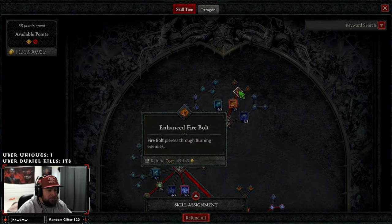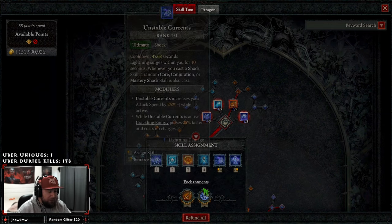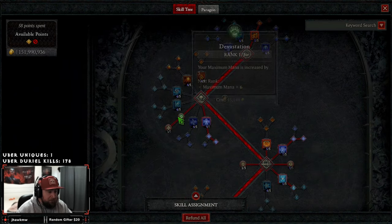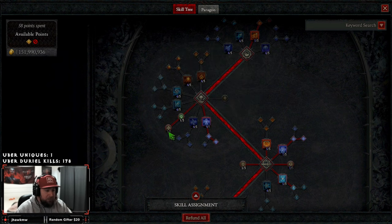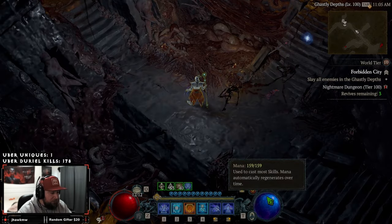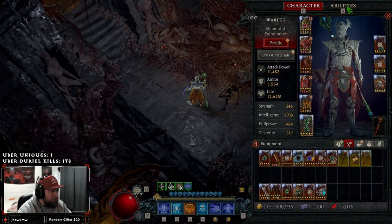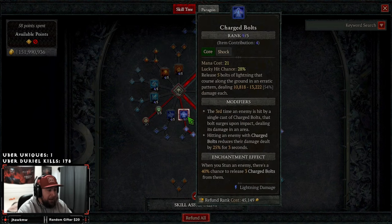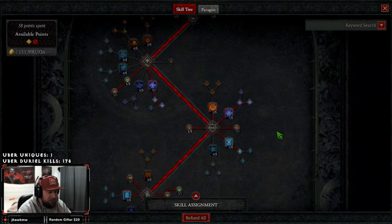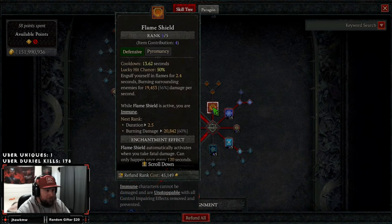In our skills we have two points into Firebolt. We're not running another core skill because Firebolt is in the enchantment, so we can apply burning with all of our skills. We have one point into Devastation, three points into Elemental Dominance so our core skills deal 9% increased damage when casting above 50 mana. With 160 mana on this build we should always have this bonus. Charge Bolts only costs 21 mana, so this is a no-brainer. All the way up into Destructive Charge Bolts, which has a chance to reduce damage dealt to me by 25%.